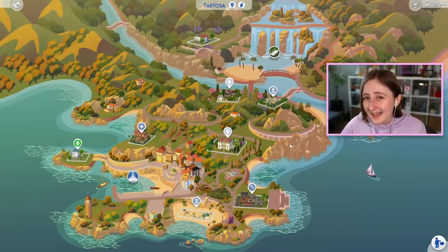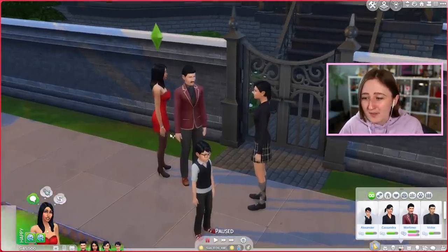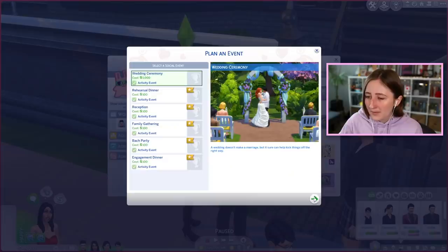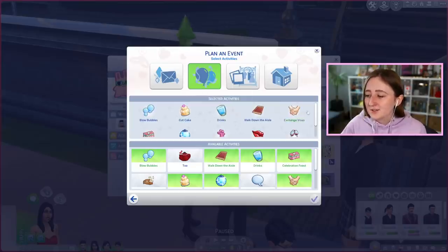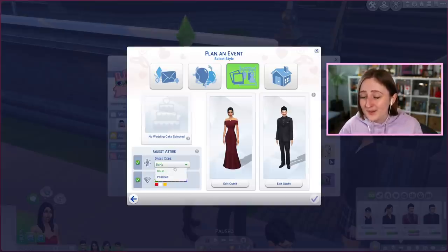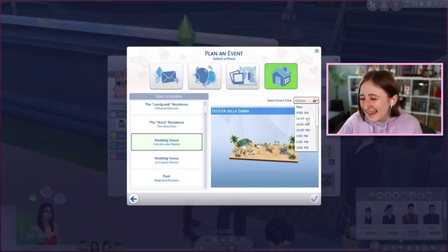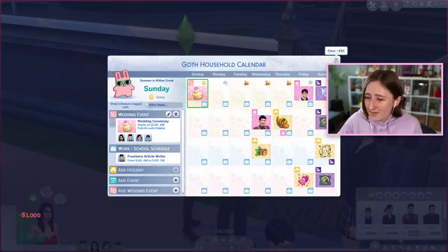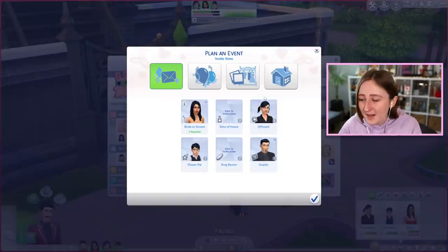I made a video yesterday testing out the patch, so I can link that down below, but I want to do that again really quickly. I think it'll be good to show these improvements, so I'm gonna have a real quick wedding of the Goth family. I did set these two to just be engaged so we could do this. I'll plan a wedding ceremony, invite all my rich friends, and pick some things I want to test — for example, the walking down the aisle and the spousal kiss, the toast. I also want to test the dress code and the officiant. I'm gonna have Alex be the flower pal and have Cassie officiate.